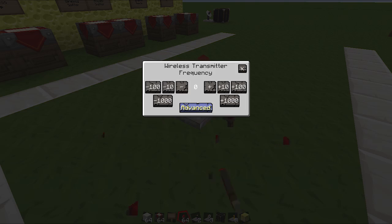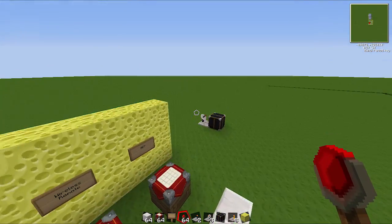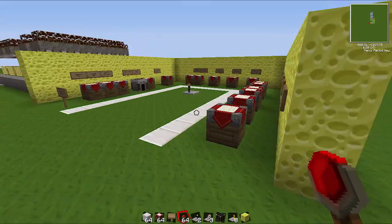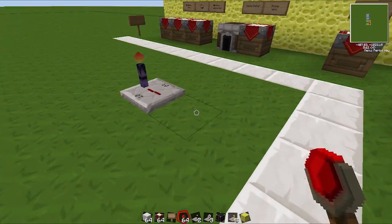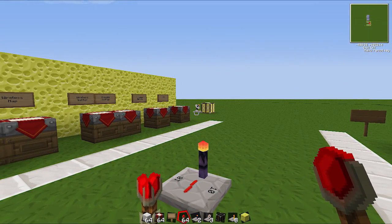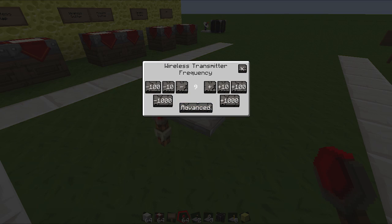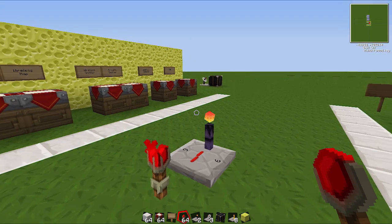Zero is not working, so make it for example 10. You can go up to 5,000, so there's a lot of different possibilities. Set it to 10, and then as soon as we give power to this thing the lamp should turn on. Now if I change this to say 9, the lamp will turn off because the receiver is still on 10.